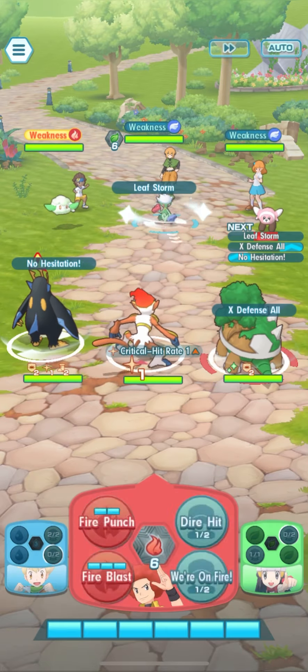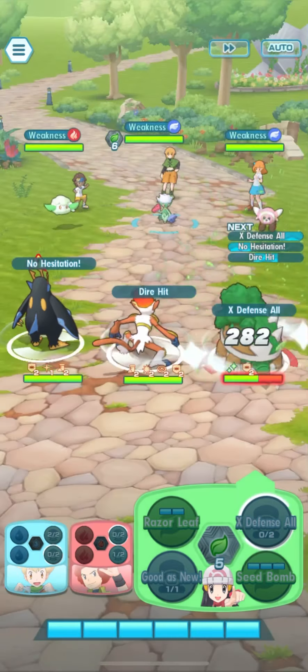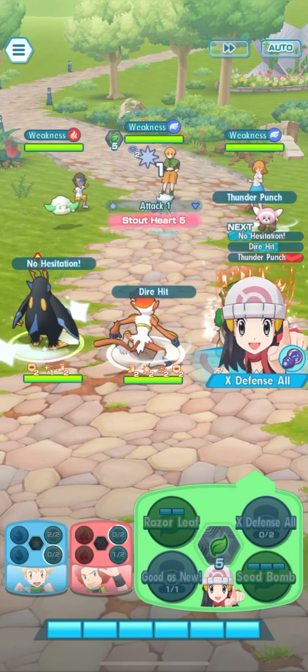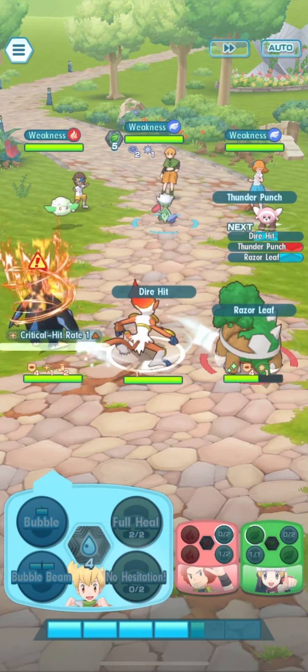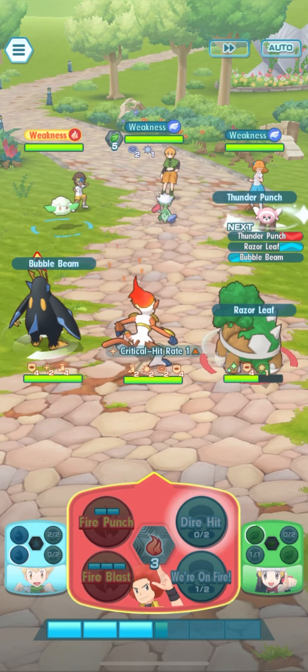Also, Gardenia has that Roserade, and that Roserade is pretty powerful because you'll start to see that it already used Leaf Storm. And of course, this two-side Pokemon — Cottonee and Stuffle — those will be taken down soon.